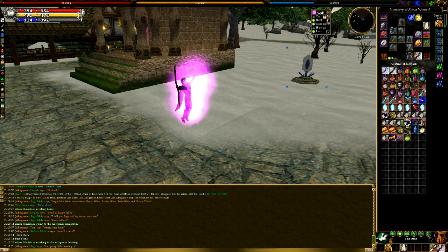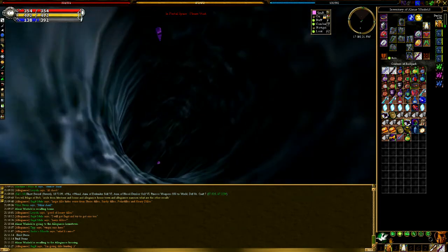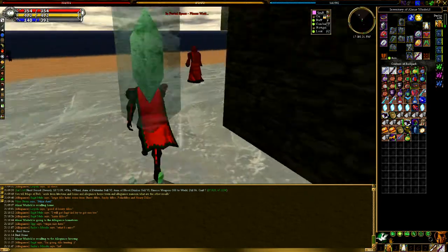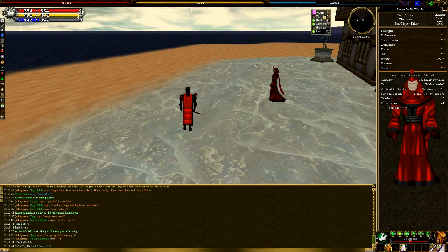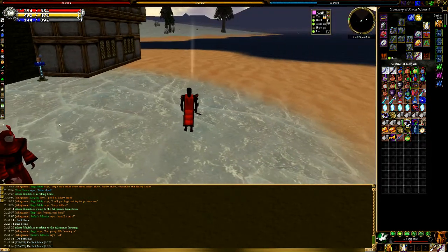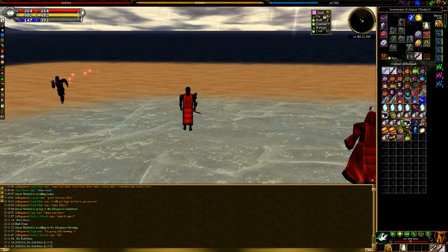Of course there are other portals — like the town network — that will take you to a lot of places. But those are the basics that everybody can do via regular spells and slash commands throughout the game. As you can see here, here's my allegiance mansion. Those are the few slash commands that there are, and they'll get you around to a whole bunch of different areas throughout the game.